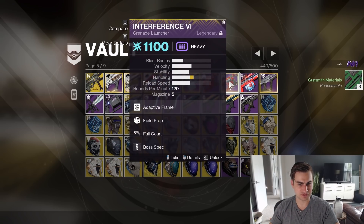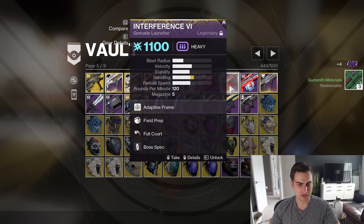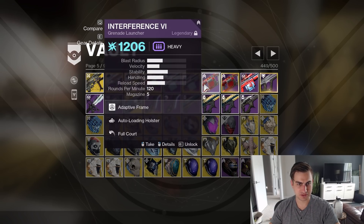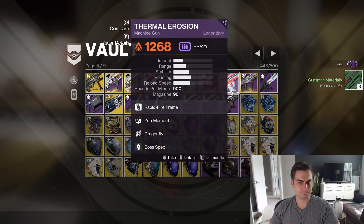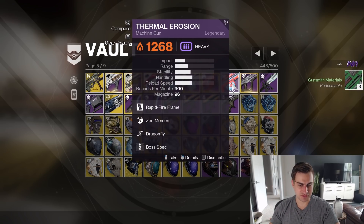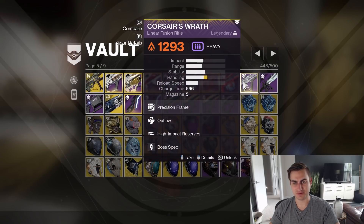Autoloading Full Court Interference, Field Prep Full Court Interference — Field Prep has so many reserves. I'll delete this one even though Autoloading is good. Thermal Erosion — I only got one of these that was like okay. I don't think this is a very good roll, but I'm going to keep that for now.